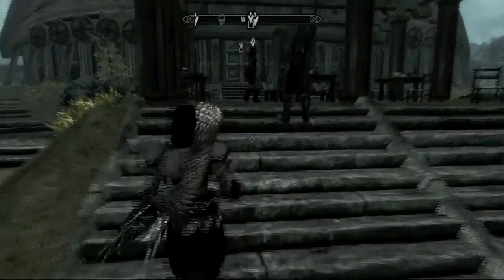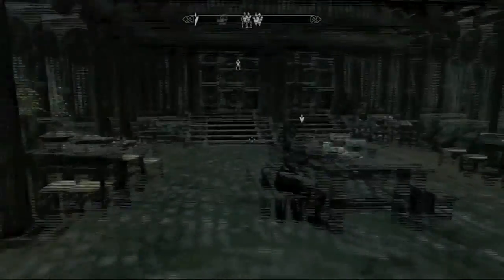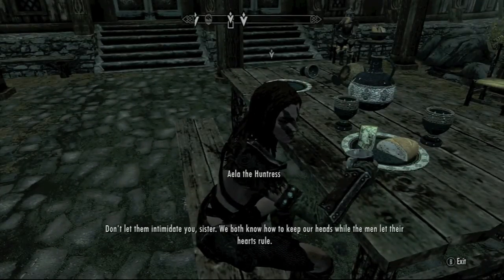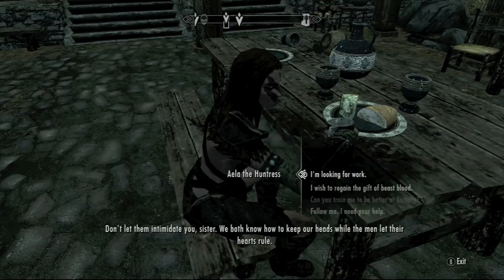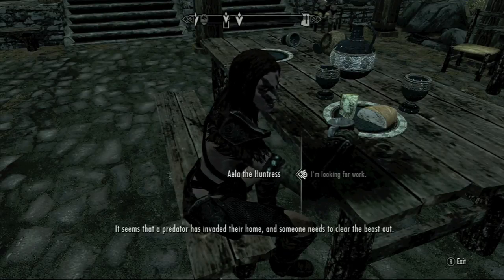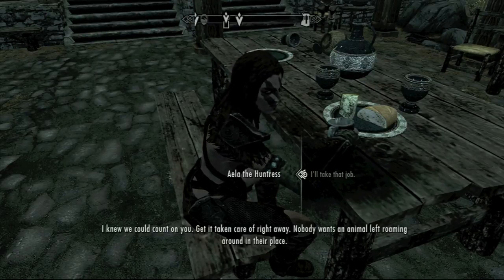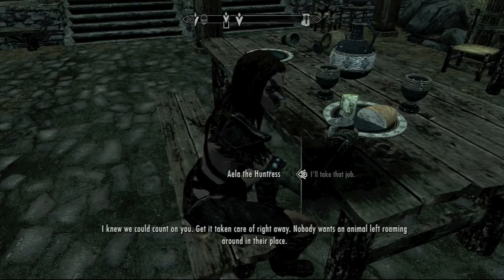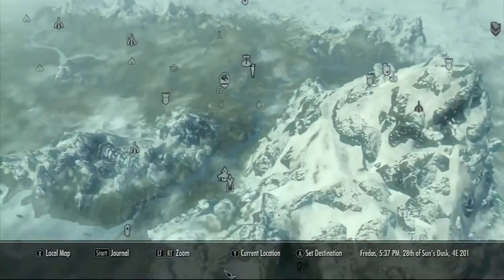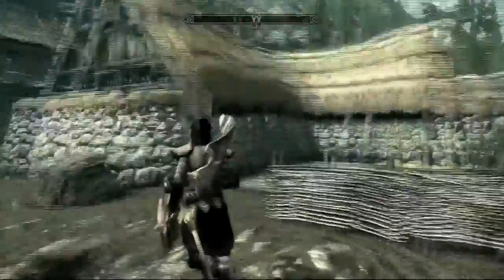Now we're here at the Companions, at Jorrvaskr. When you finish the Companions questline and become the Harbinger, the leader of the Companions, you'll be able to accept jobs from your leaders such as Aela, Farkas, and Vilkas. Here we're talking to Aela the Huntress, and she's going to give us a job to take out a beast somewhere inside Whiterun Hold. We're going to go kill it and come back so you can see the amount of money the Companions pay you.